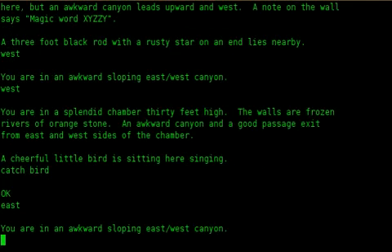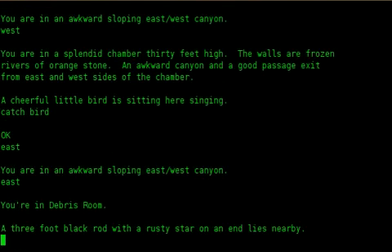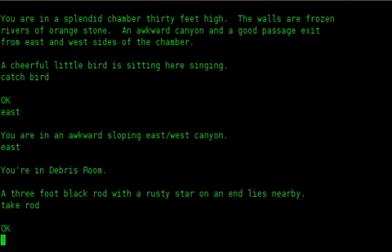East. You are in an awkward sloping east/west canyon. West. East. You are in a debris room. A three-foot black rod with a rusty star on an end lies nearby. Take rod. Okay.